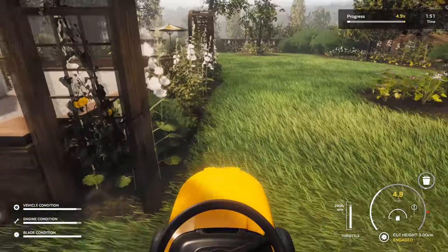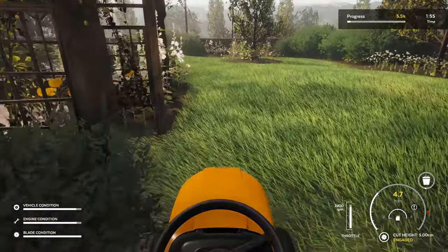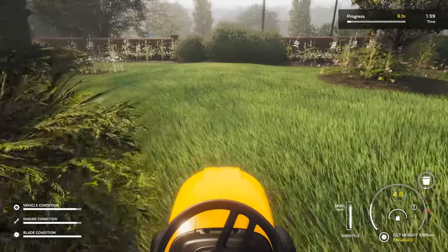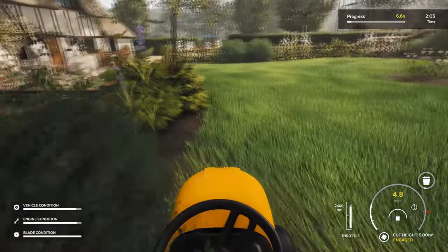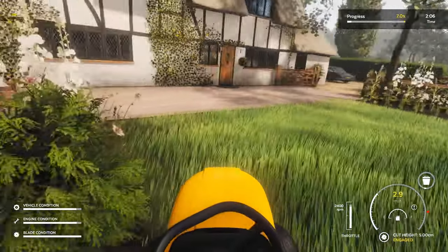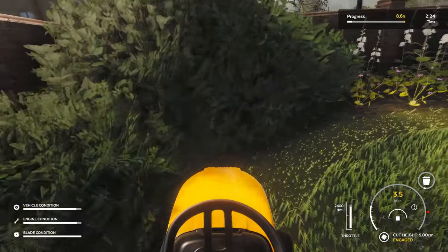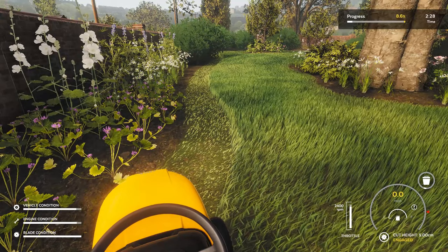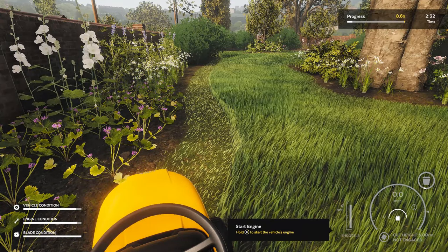This game actually has two choices for input — you can use a steering wheel, like the new G920s. The Logitech ones are supported; I'm not sure about Thrustmaster. Now we've done the edge, we can start doing our lines. And as you can see, how satisfying that is. I turned the revs down — oh, I turned it off. I pressed the wrong one.